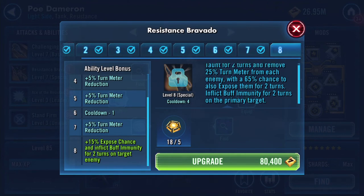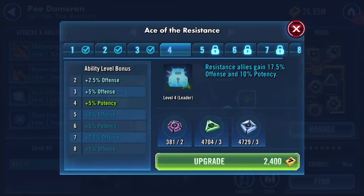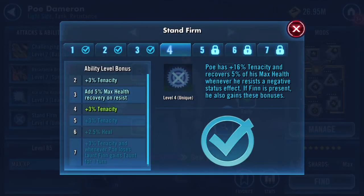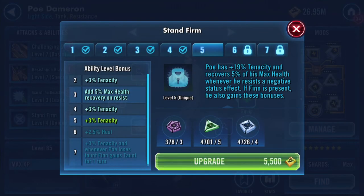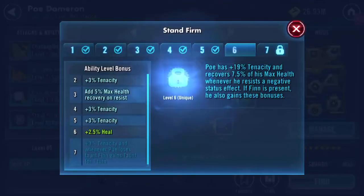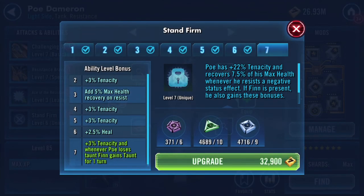Inflict Buff Immunity for two turns on the primary target — oh yes, that sounds quite nice. I don't think I actually need to — he's not going to — I'm not going to bother with the lead at the moment. I'll probably regret that, but for now I'll be looking more at Finn being my lead.